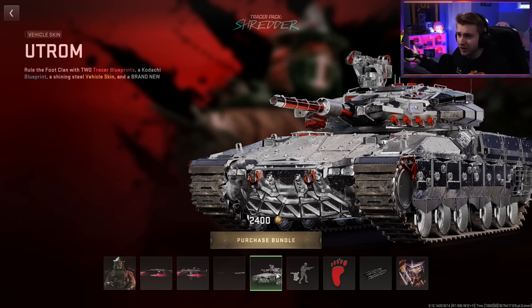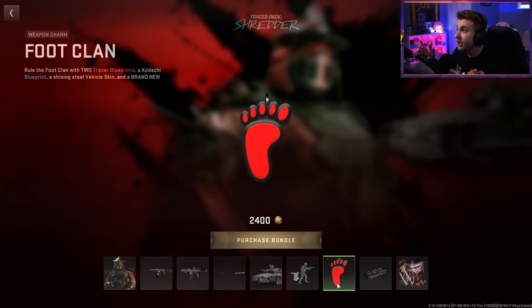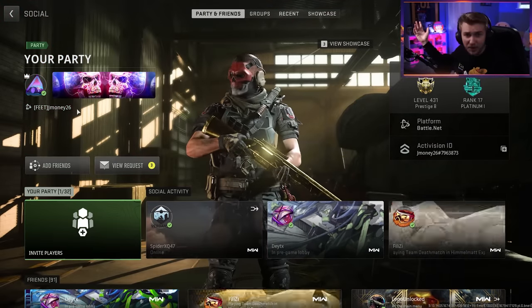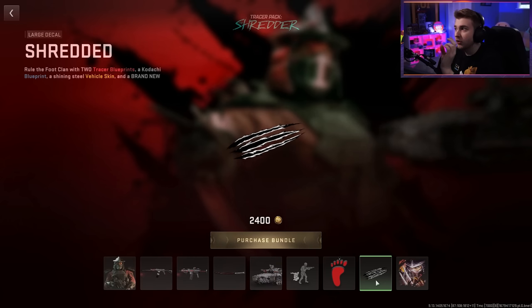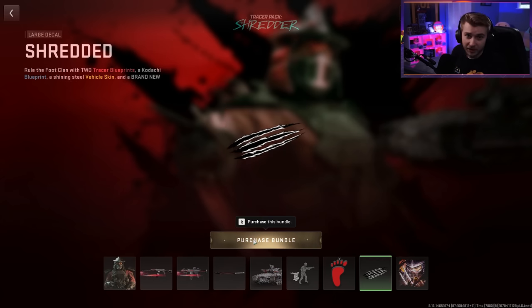We also get a tank variant, which is all silver with red accents. Looks pretty cool, but I don't know how often I'm hopping in a tank. There's also a finishing move that we can't even see before buying it, which is kind of lame. They made a charm — we got Foot Clan. I'm in Feet Clan already, it's like they made this for me. There's also a slash mark large decal and the shredder emblem. This actually looks pretty cool. Let's go ahead and pick this up.